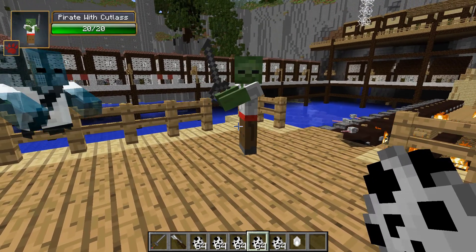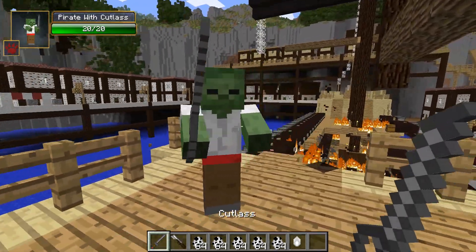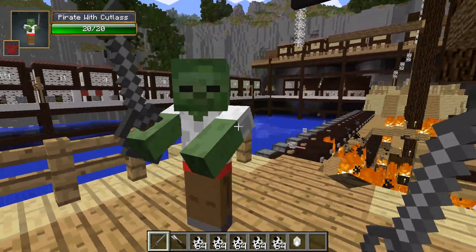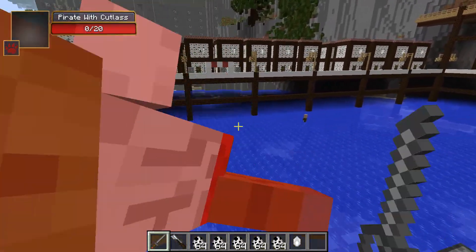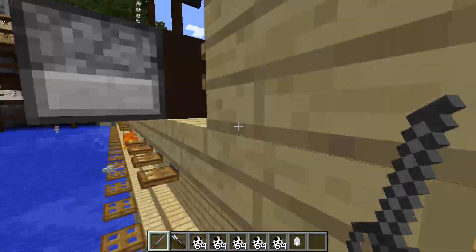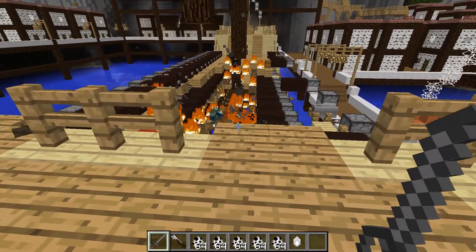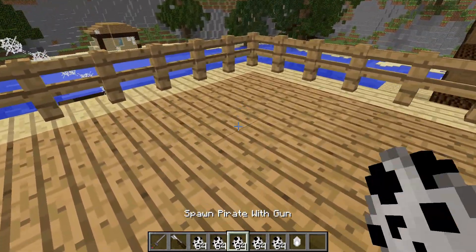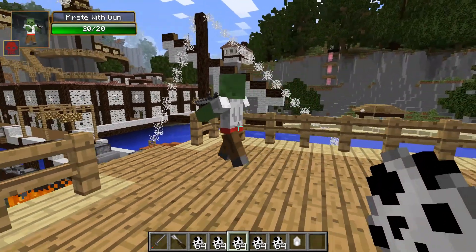I set some rats loose on the ship and shot one with the musket — got him. Next mob is the pirate with a cutlass — 20 HP, looking nifty and prepared to fight. I made him walk the plank. These mobs mainly drop XP, and it's rare they'll drop their weapons.